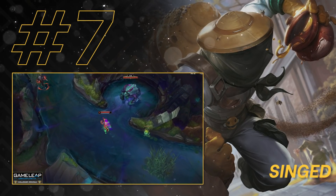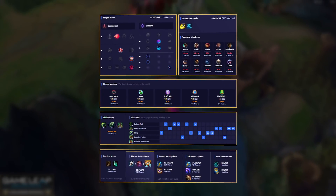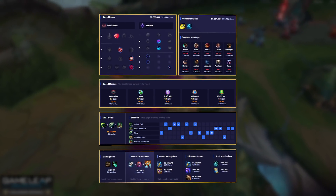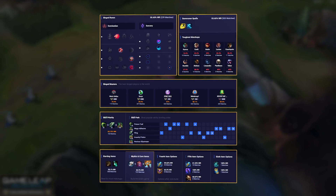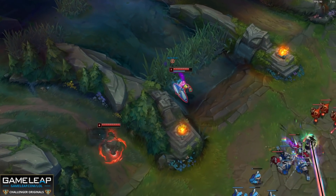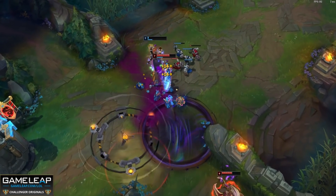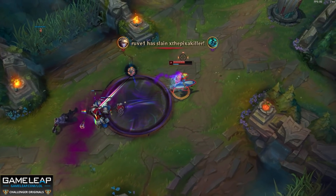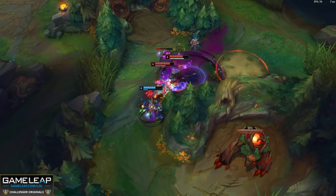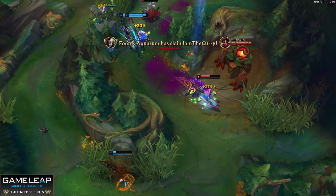Coming in at number 7, we're going to mix it up and talk about Singed, who has been one of the most underrated mid laners for god knows how long. This champion with Predator and Ultimate Hunter is an absolute menace. By running Celerity and Water Walking as well, it gives you insane movement speed, and just like Viktor we're going to be running Flash and Ghost, because we need the movement speed to kite enemy champions and also to get into position to fling them, to land our Mega Adhesive — it just gives us so much pressure and a way of getting onto the enemy backline and sticking to them. As far as your items go, it is important to start boots because running Predator we can use these right off the bat, so we're on the map when Scuttlecrab fights and ganks start happening. Then get Demonic Embrace as our first item.